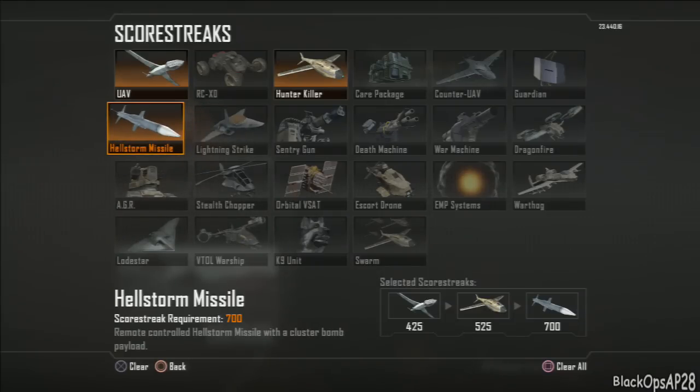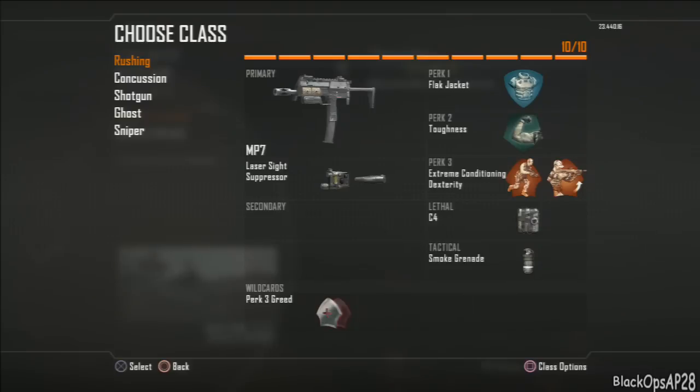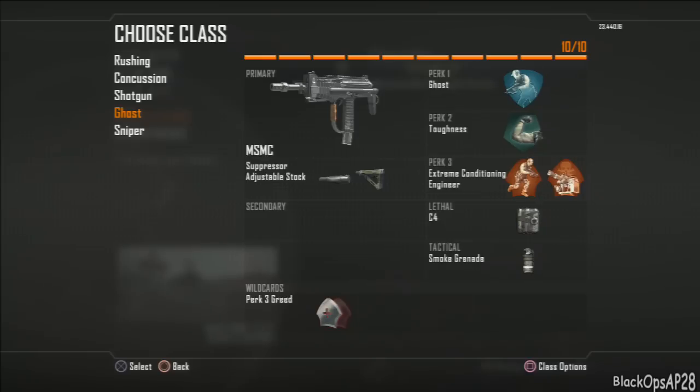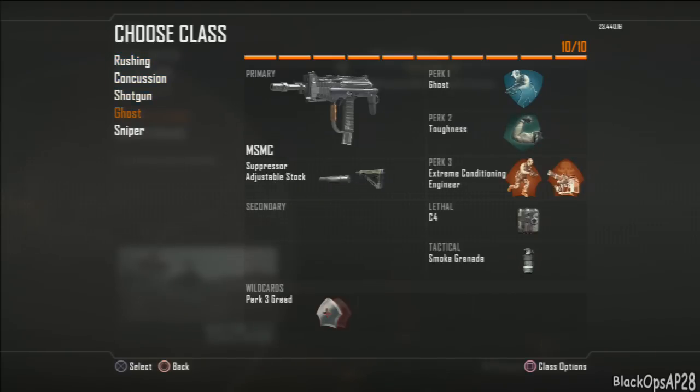One last thing: at the start of a round you're using a non-ghost class, and then you notice the next round they'll have UAV up. You have to switch to your ghost class before that round starts. In previous Call of Duty games you could sprint forward mid-round and then switch to your ghost or cold-blooded class to stay off the UAV, but now you have to switch before the round starts or you'll show up on the mini-map.